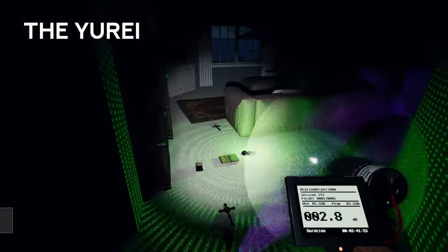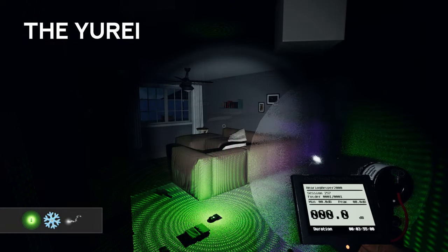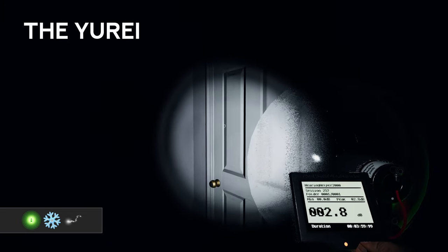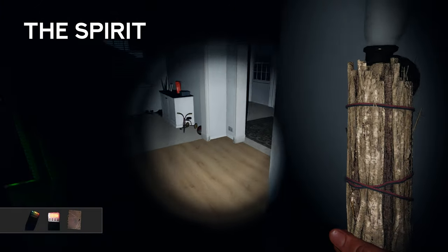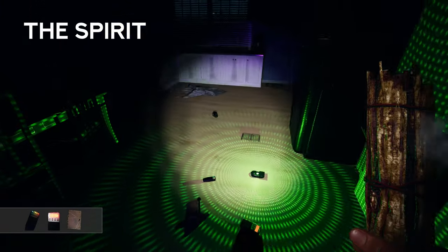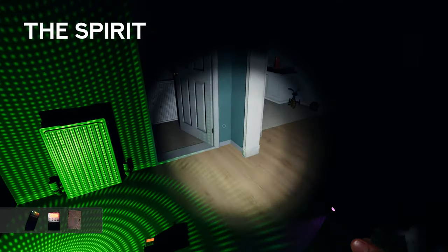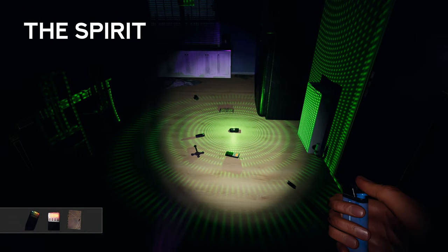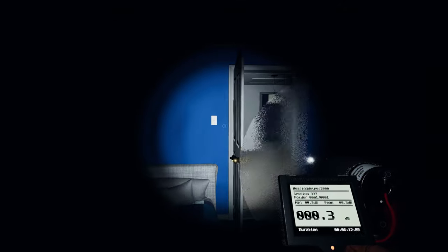The Yuri. This ghost has a unique ghost event where it slams doors and drops player's sanity quickly. Not all doors closing are signs of a Yuri, and dropped sanity may be difficult to determine in Nightmare Mode. The Spirit. This ghost does not have a telltale sign to help you narrow it down. Smudge sticks are more effective on Spirits than other ghost types, but this may still not help you narrow your ghost down as you cannot really force a hunt to happen without using a cursed possession, and those items will void your smudge stick. If you have any suggestions for identifying this ghost easily, let me know in the comments.